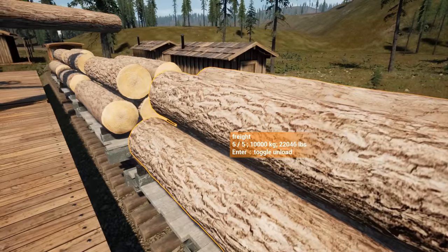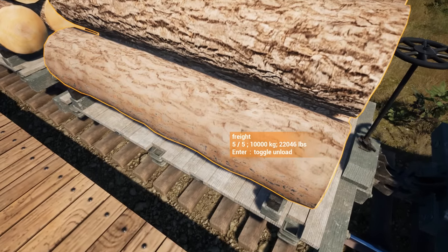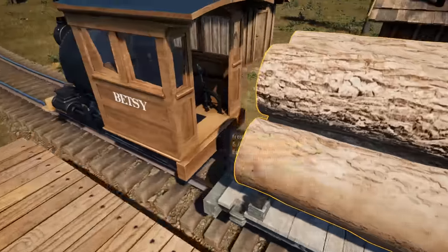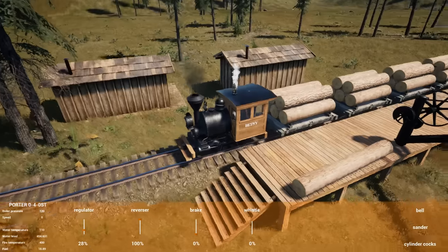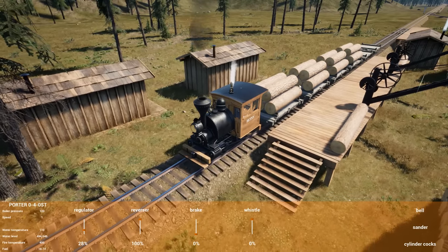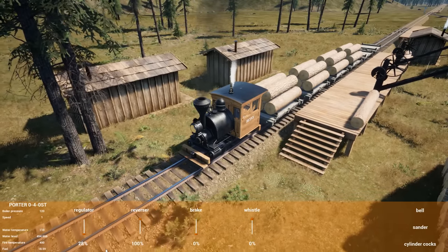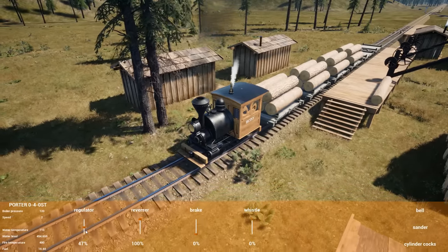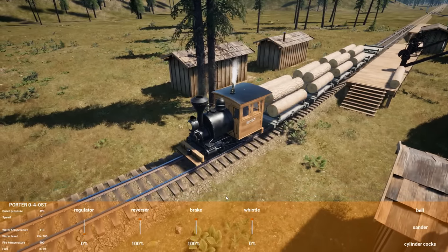And oh — it becomes a half log, perfect. They hold five each — that's interesting, one less log. I don't know if these are gonna count as full logs though. It says 10,000 kilos — 22,000 pounds, those are some heavy logs. If the only difference is it loads five compared to six but they're still considered full logs, that's not even that bad. If these are considered full logs, that's 10 logs in the space of six, which means it'd be more efficient to run little cars. I'll do some checks once we get to the sawmill.